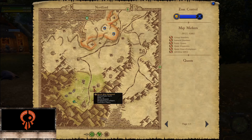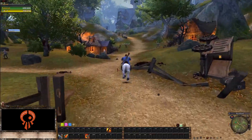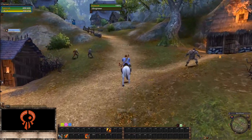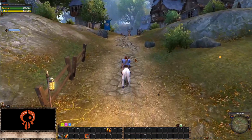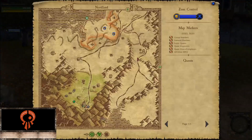If you go near a public quest area, you automatically pick it up — no manual accepting needed. Anyone else in the area can join and you all play together to finish it. At the end, rewards are split according to effort: who did the most damage, who healed the most, and so on. There are plenty of public quests scattered around the map and you can keep leveling up through them.